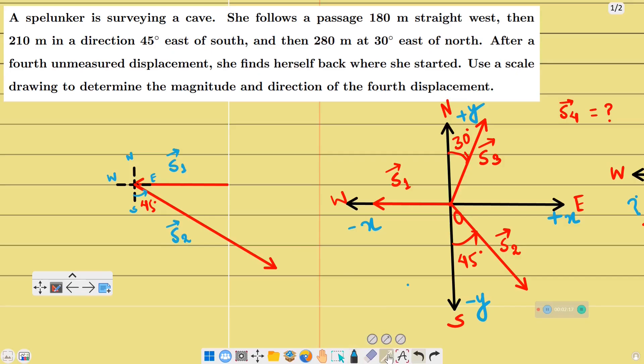S2 is the second displacement — 280 meters at 30 degrees east of north. So from north, 30 degrees toward east — north is the reference and we go 30 degrees. This is the S3 vector, the third displacement. Now the fourth displacement S4 will bring the spelunker back to the starting point, so we label it S4 vector.